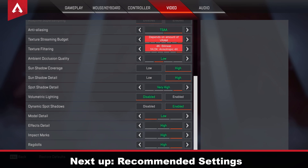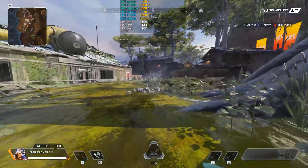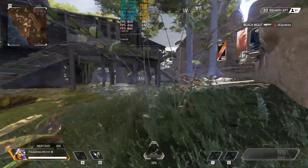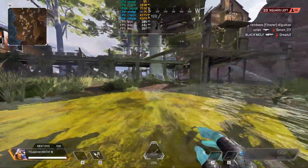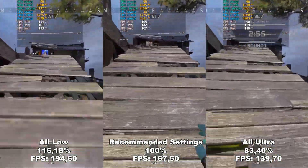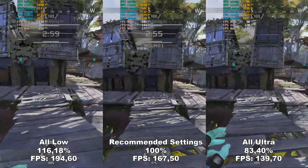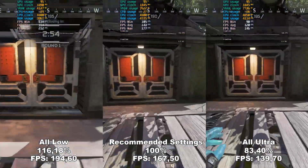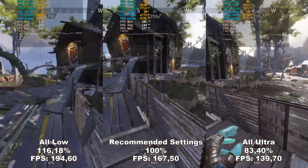Here are my own recommended settings, which are based off the recommendations I've made throughout the video. As you can see, the game still looks great and we're not experiencing any kinds of pop-ins or having trouble seeing items out in the distance. When I stack this up against All Low and All Ultra, you can see that we have the same quality as All Ultra while gaining around 17% performance compared to All Ultra, which pushes us perfectly in between the performance of All Ultra and All Low. But thank you all for watching — if you found this useful and were able to get better FPS in Apex Legends, please like and subscribe for future videos.